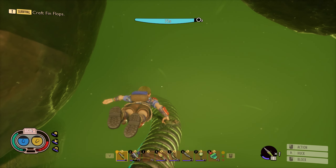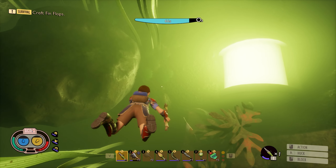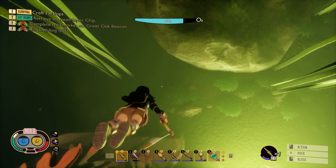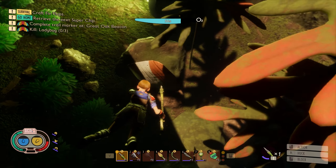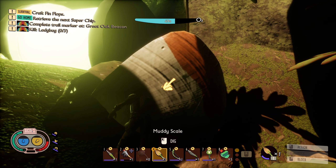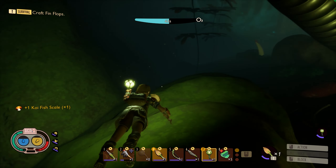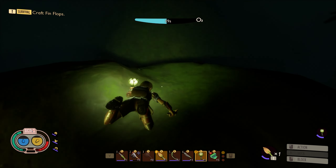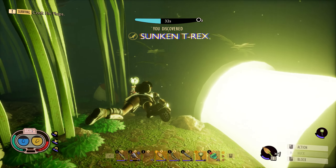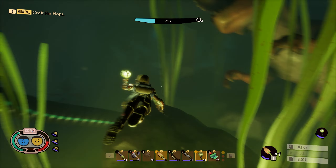I think we got credit there. Let's just see — the fin flops. I do now have all the necessary stuff needed to make that. Also, there's these scales here. You can use these to get armor — you can make koi fish armor out of it. Which is, to be fair, not really any better than the ladybug armor that I already have, so I probably won't be using it. But it's there as an option. We need to find an air source down here though. Just swim. Air bubble, please. Thank you.